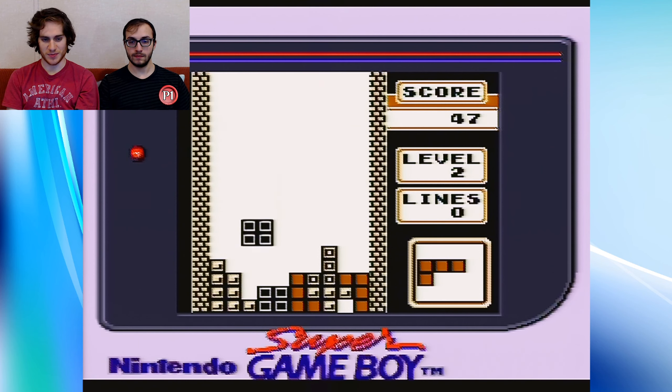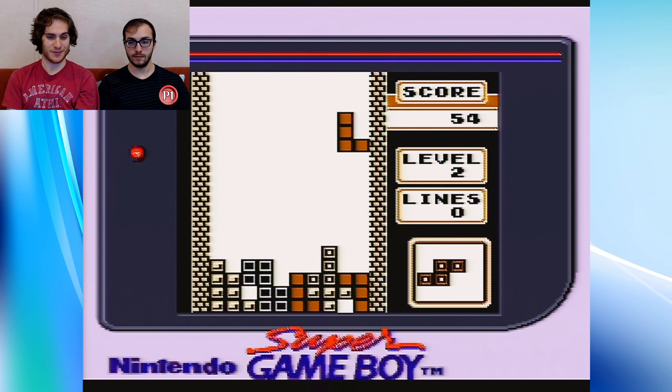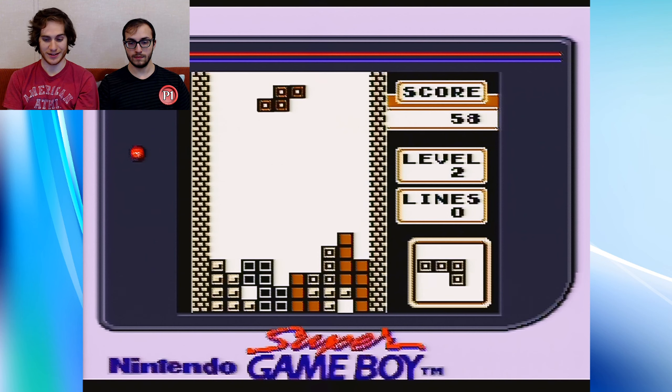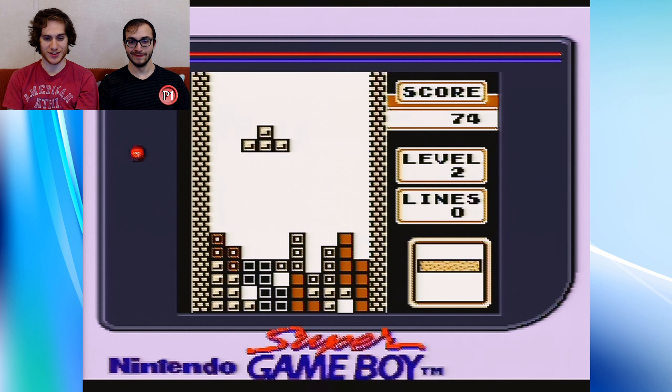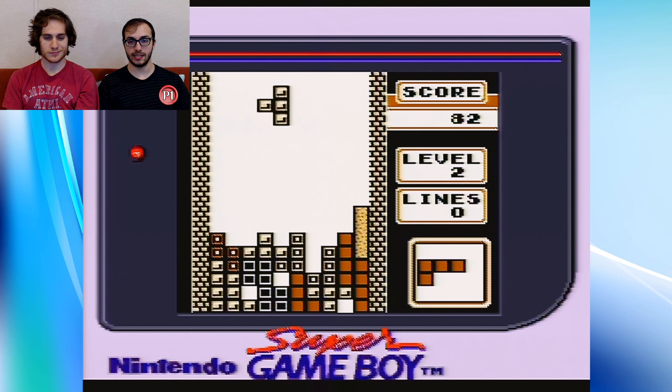My strategy has been to try to just make it like regular Tetris — make a well on one side and try not to put blocks in that well. But Joe's doing some weird shit. Like his well is changing every single line. Sounds like you have a problem with that, Nick. I do have a problem with it. I'm just thinking ahead a little bit because I don't want to put a piece in the wrong spot. So it's a very meticulous board play.